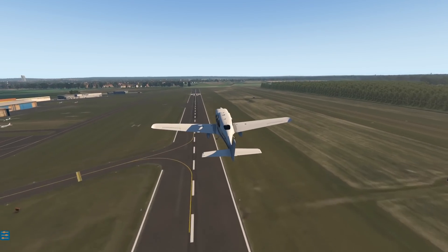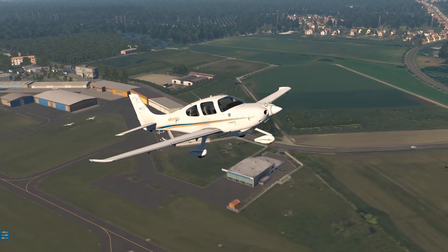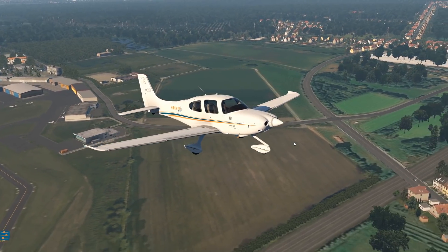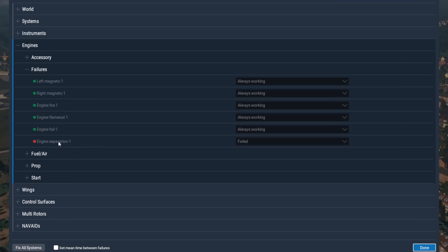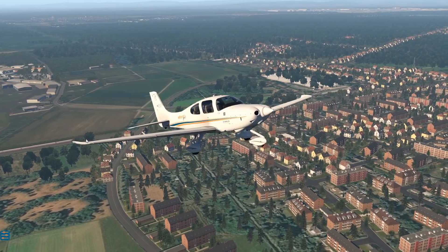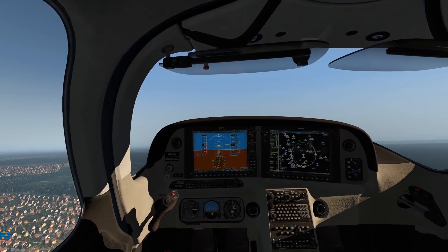We have successfully taken off. Now how likely is a case like this going to happen — how likely is a propeller going to fall off? It's highly unlikely that something like that happens. So we are in the failures menu, we can now select engine separation one, which is going to separate our engine — makes sense. You have that option in pretty much every plane, but not every plane has an animation for that. Propeller planes have an animation for that. Let's just go ahead and see what happens.